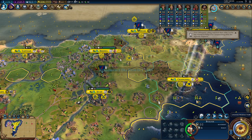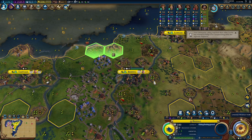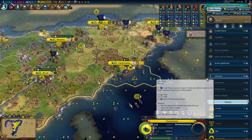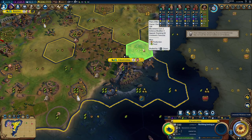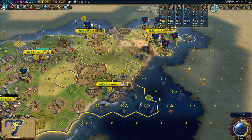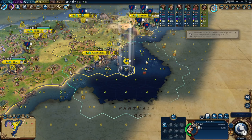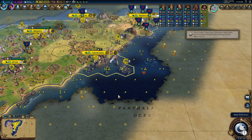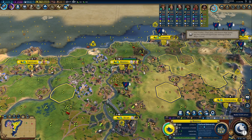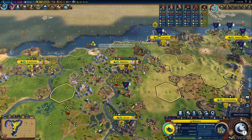Let's recruit Brunelleschi. Oxford University — we are going to place the Oxford University here and push it with Brunelleschi. I want to have the Mausoleum — I have to overwrite this. We are going to boost with 350, we can do it two times, so 700 production. And this wonder requires 1040. So we are going to do that when we have 500 production here. It's fine. We're going to get this builder and chop the forest before continuing.